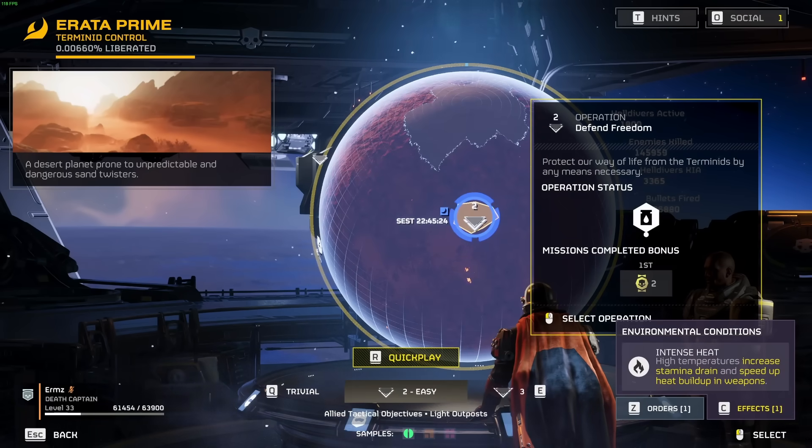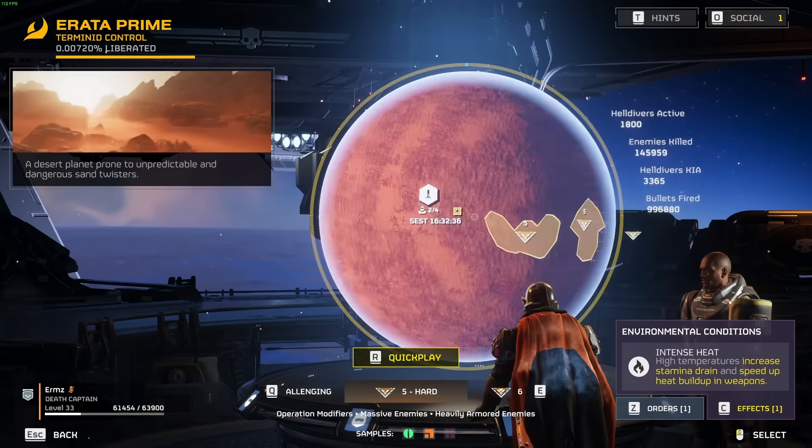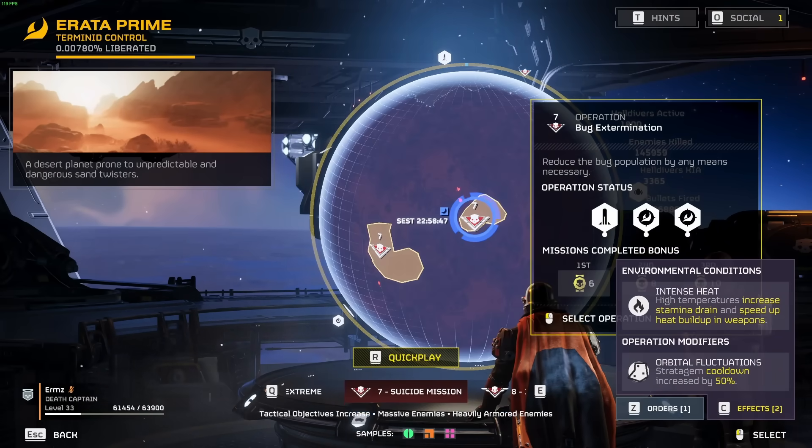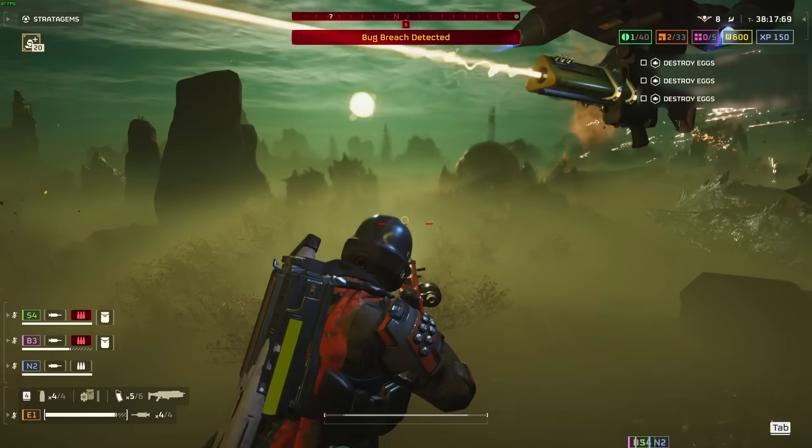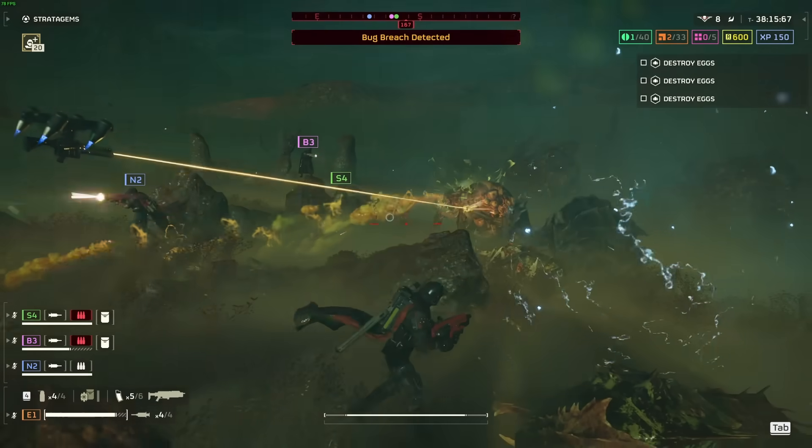Difficulties 1 to 3 spawn only the common variety, 4 to 6 also spawn the rares, and only 7 and beyond spawn the super elusive super samples. Think of this as the game's way of encouraging you to gradually up the ante.